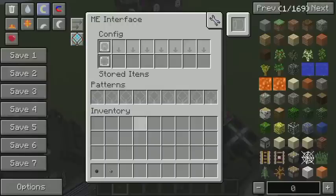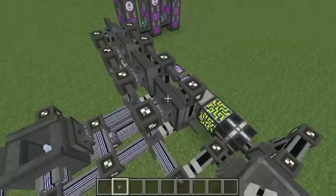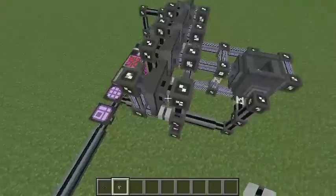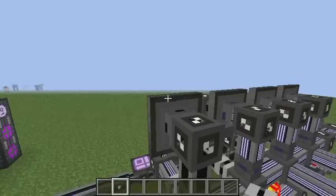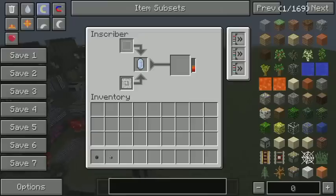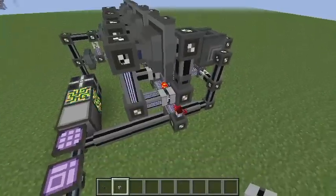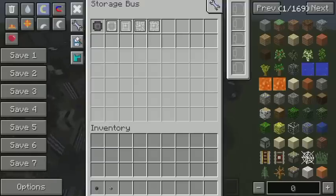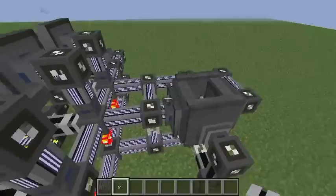Over here we have an ME interface with inscriber silicon press, and so on. And over here we have a calculation press. You'll notice this one doesn't have a thing in there, and the other four do, and that's because it's over here. It turns off there and tries to import the press into the system. And the only place it can go is here — one of these into the bottom slot.